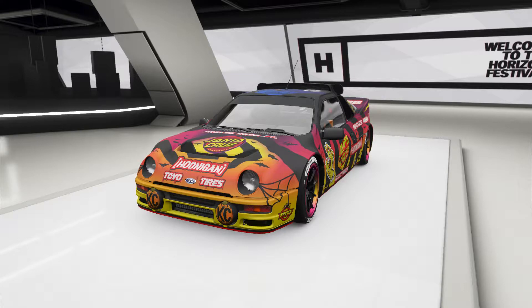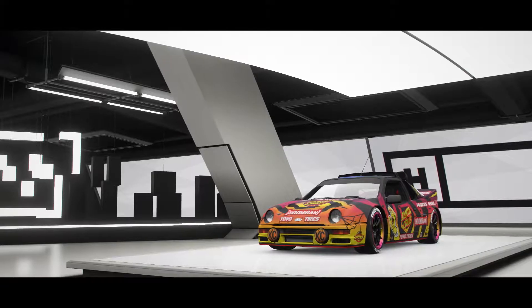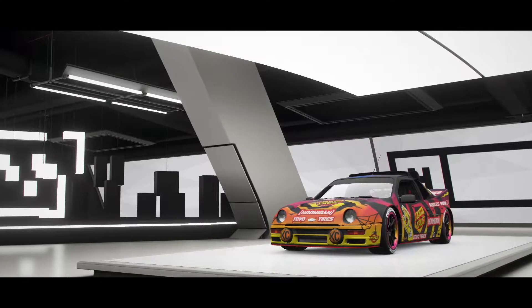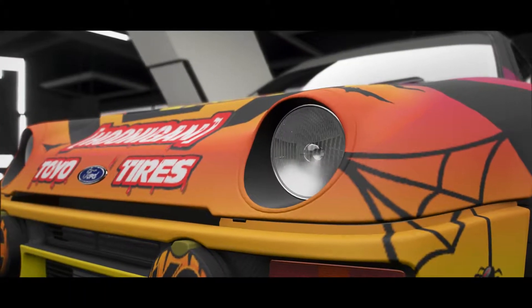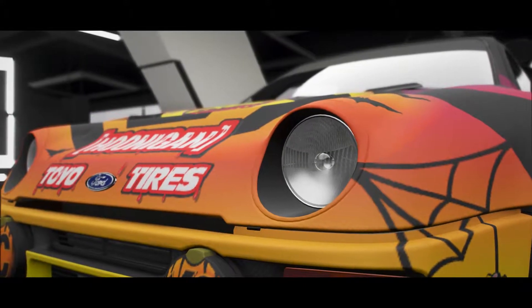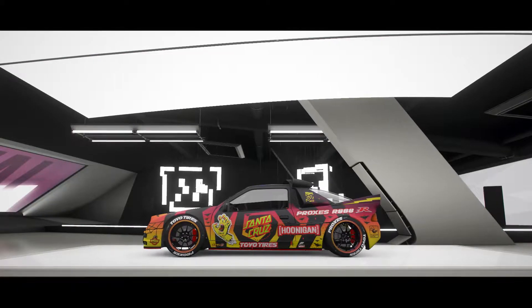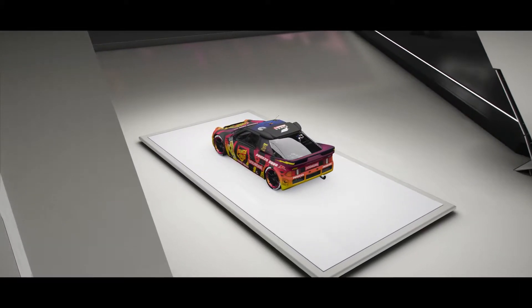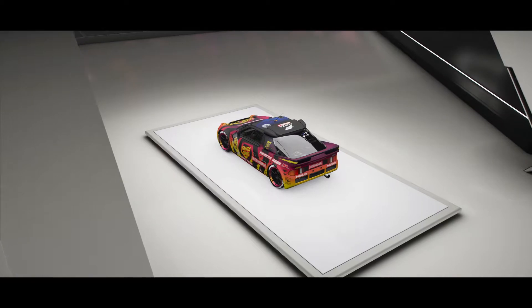Hello and welcome to Smooth Drift Tunes with King Posh. Today guys I want to show you this all-wheel drive drift beast on this Hoonigan Ford RS 200 Evolution. This thing is an S2 998 and it is fully built.